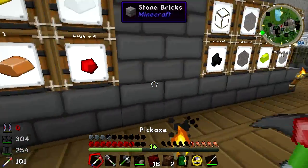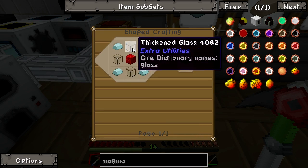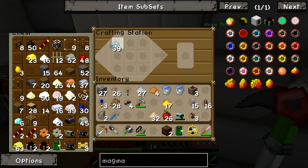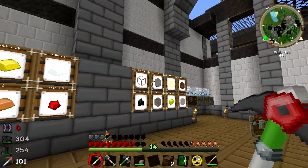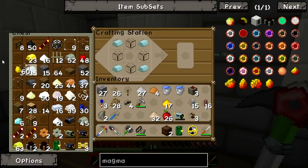I'll just do up half of the netherrack because we don't need to do it all. We also need a machine frame, a reception coil, and a leadstone energy cube frame. I have completely filled this little thing up - I'm in desperate need of getting a proper sorting system. I've said it several times but it is going to come very soon now.